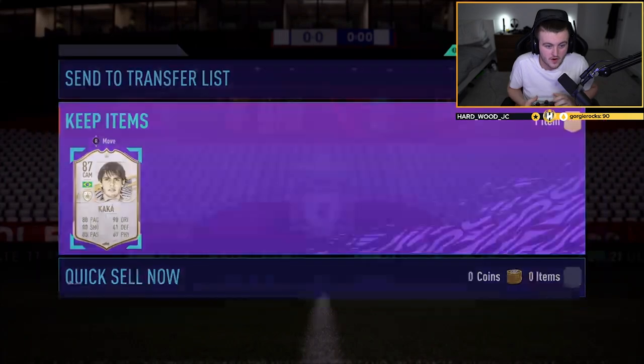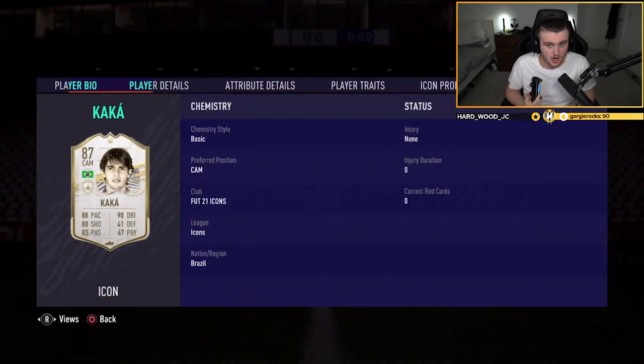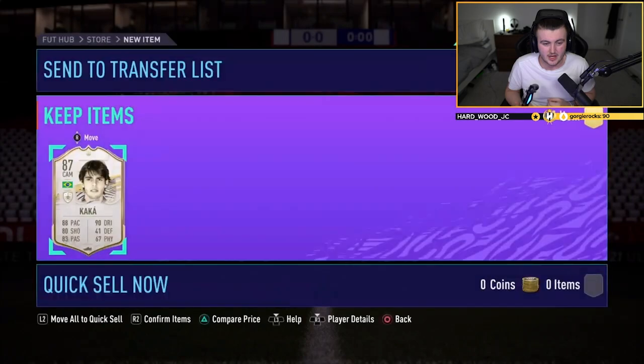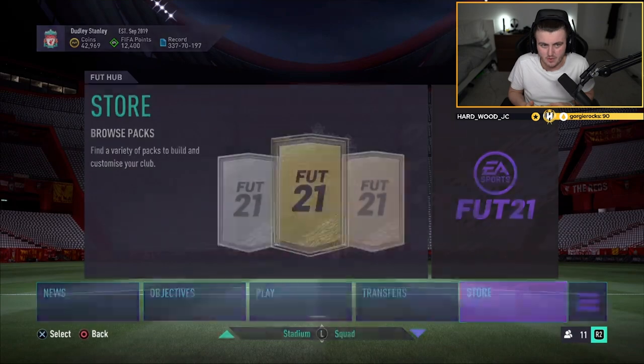Four star, five star, four star — I didn't realise Kaka had five star skills, I thought he had four star skills. So he's five star, four star. That's a nice card, man. That can go in the team as well. Let me quickly have a look at Kamchi's team and see if he can get Kaka in the team.